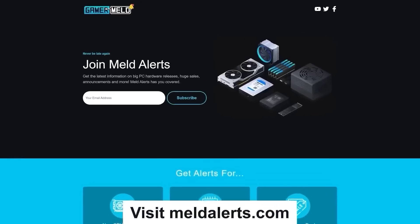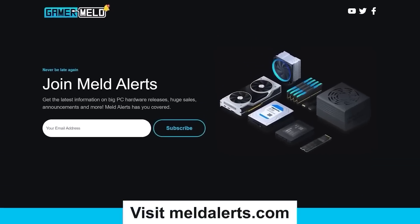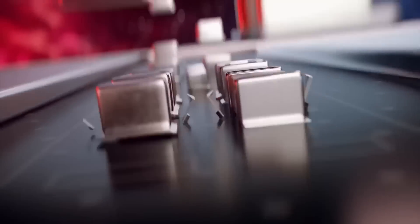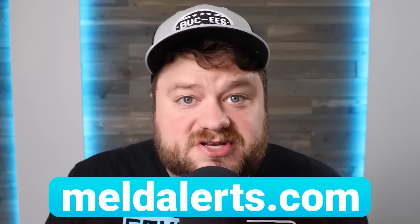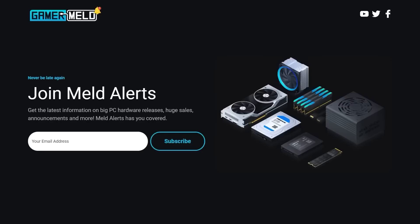But first, with new CPUs and GPUs coming out, make sure you're ready with Melt Alerts — the completely free signup that sends you an email when new PC hardware is releasing. Because keeping up with all the new PC hardware releases can be tricky. I'll only tell you important stuff like CPUs, GPUs, etc., plus great deals as they come out. It's completely free at MeltAlerts.com and only takes a couple seconds, so make sure to check that out below.